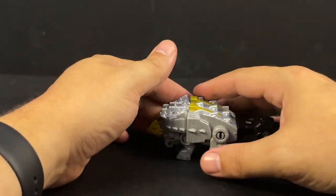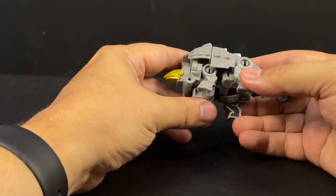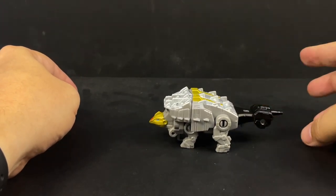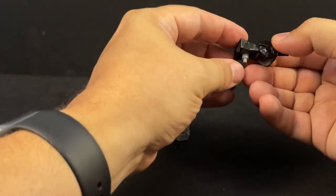Anyway, here's Scar — big chonky boy, he's fun, different enough from Snarl that he still works. Ankylosaurs are fun because they have big knobbly tails. So pop his big knobbly tail off and it becomes the fist.